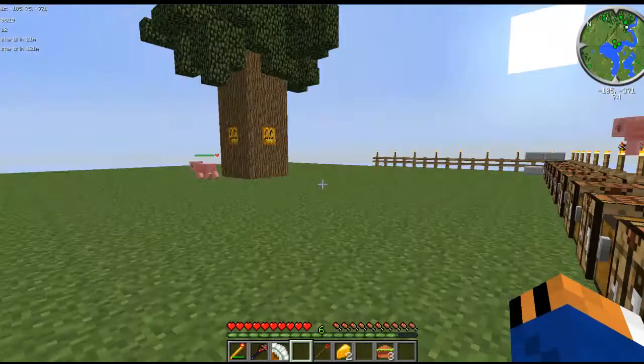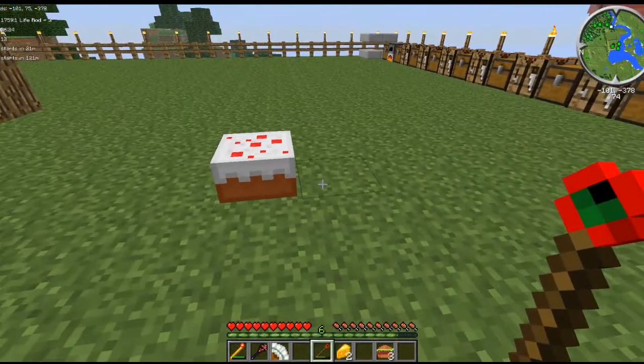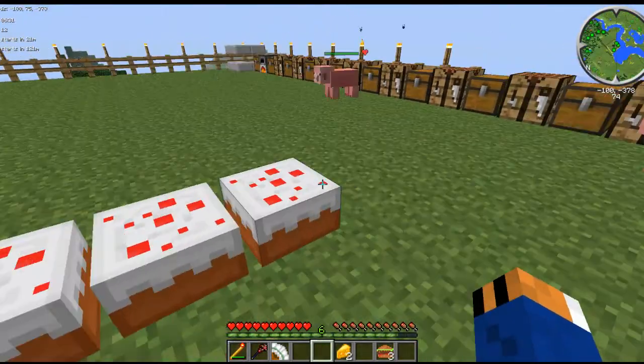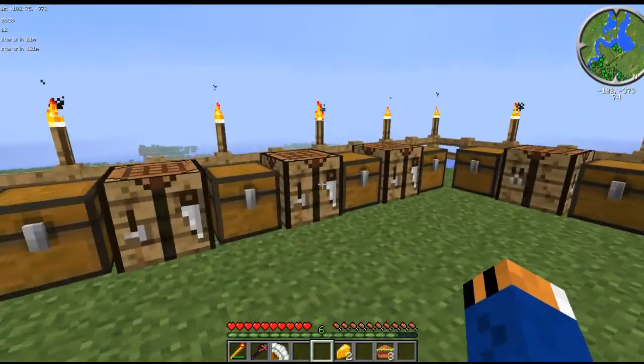This is the life rod. What it does is make cake, and you can use it up to four times. Tasty, tasty — yum yum yum, nom noms.